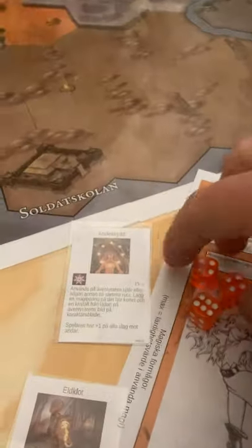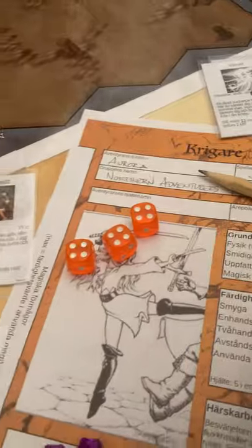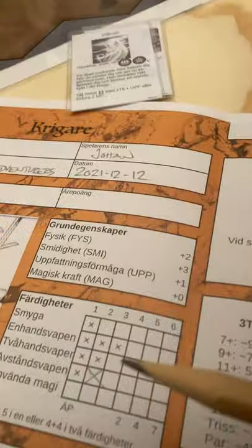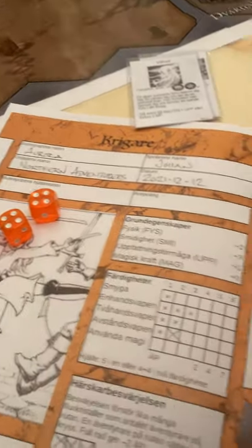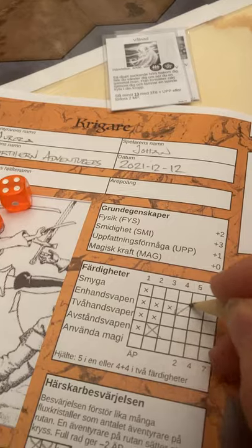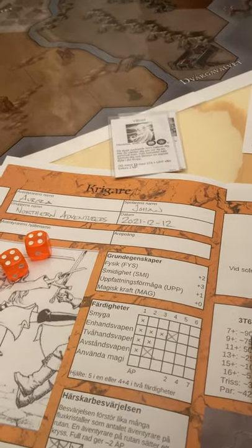Something important is leveling up. If you manage to get three of a kind — a triplet — when using one of your skills or when doing a movement roll, you can level up, provided the roll is higher than your current skill level. So if this was a roll for Weapons, you would actually level up, which is very good.